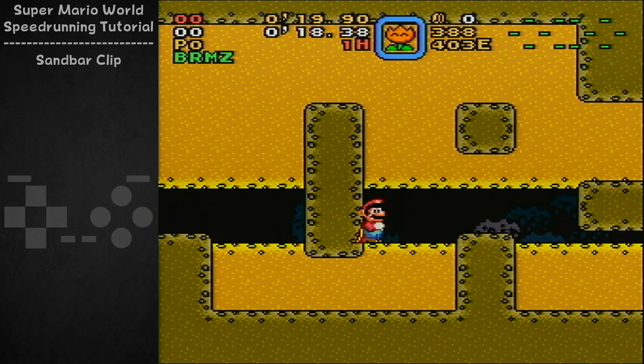So, when you have Mario aligned up against this wall here, you want to start running when the sandbar reaches this point. You might notice in the darker section of the wall, there's three little dots in a diagonal line, and when the sandbar is lined up with the top of those dots, that's when you want to start running to the right.